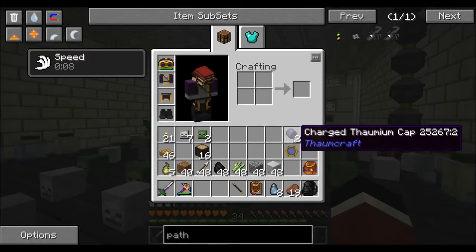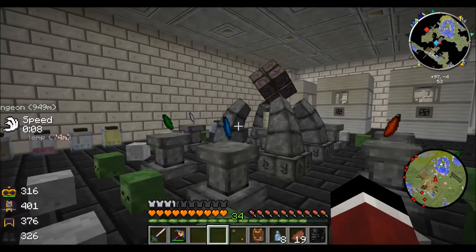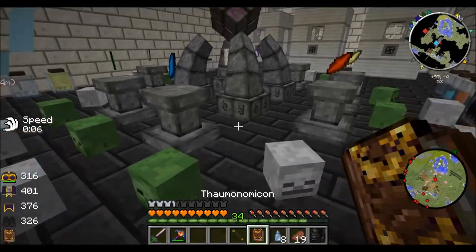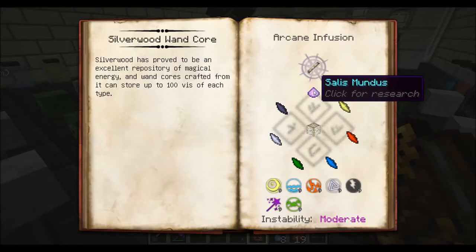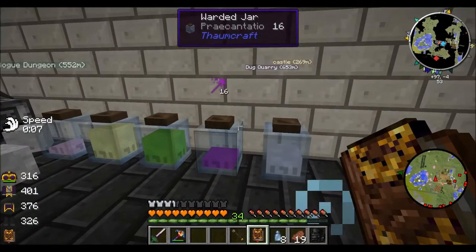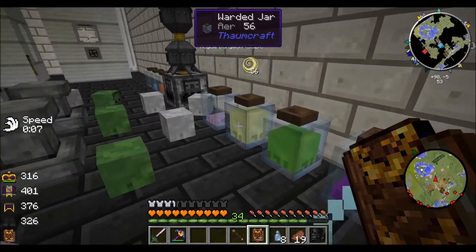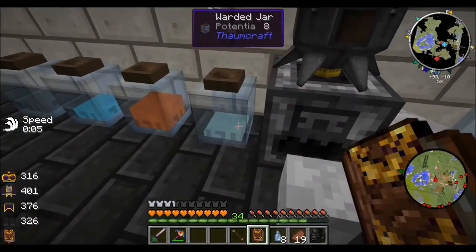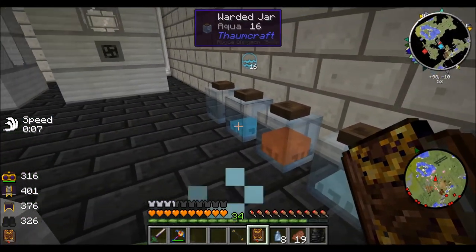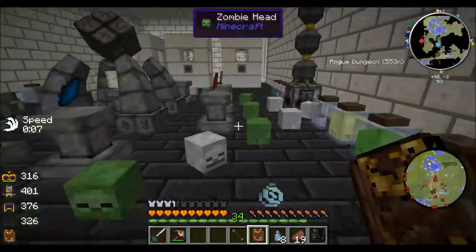Alright guys, I am back, and I have made my other Thaumium cap, and I got everything laid out for the Great Wood Wand ritual, as you will see here in the book. I got the Salus Mundus, one of each of the shards, and the Silverwood Logs, and I got nine each of the Primal Aspects along with Praecantatio, and the jars ready to go. So I got 16 of that, 48, 56, 32, 16, 16, and 32 — so I should be all set.